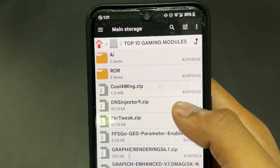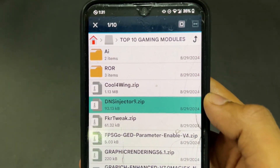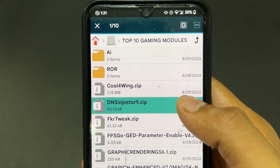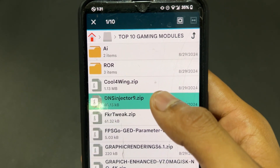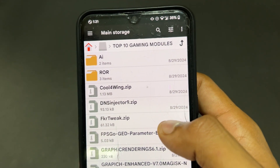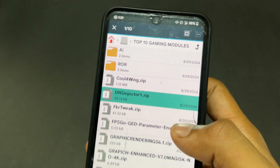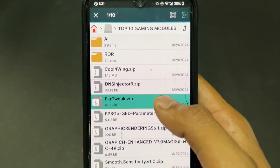The next module is DNS Injector. This module is very useful and can be used in combination with any other module. The purpose of DNS Injector is to maintain and improve your ping, giving you better internet performance in your games.